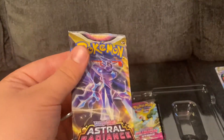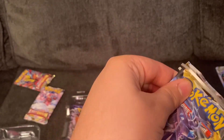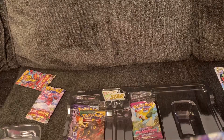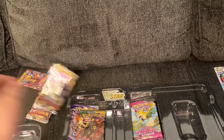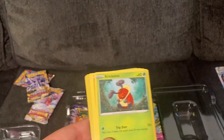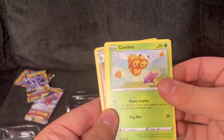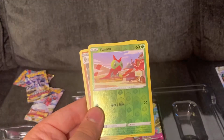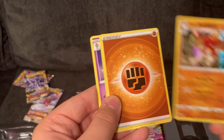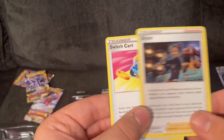This one is next — the Astral Radiance Sword and Shield. A Hoothoot, a Kricketot, a Sudowoodo, a Kombi, a Drifloon, Lunatone, Yanama, a nice Decidueye, an Energy, a Corellia, a Grant, and a Switch Card.